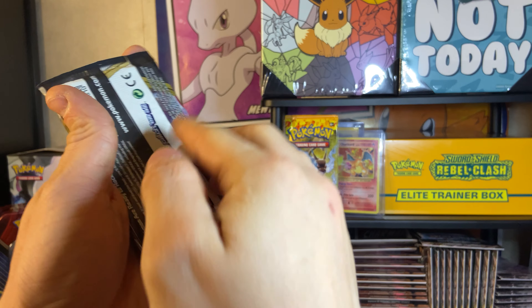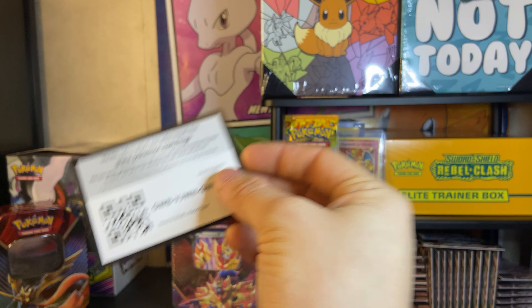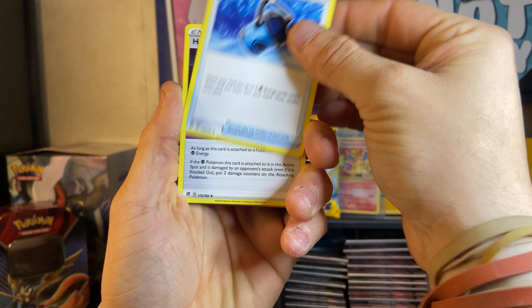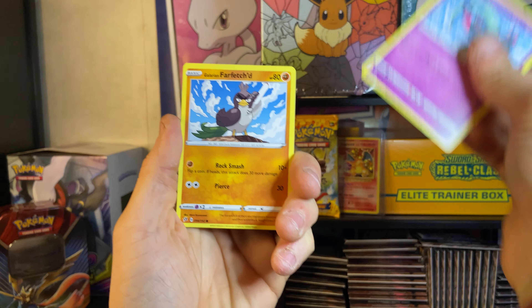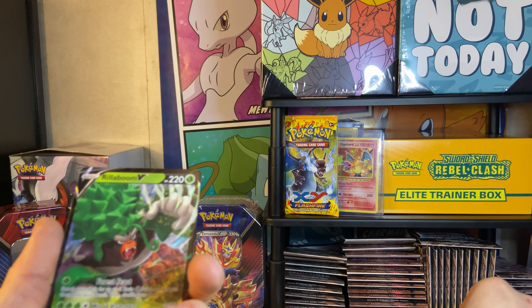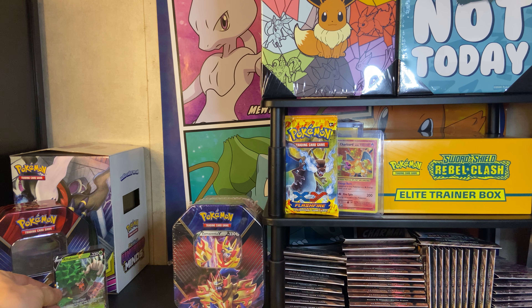Maybe this Rebel Clash Elite Trainer Box will give us some luck on these Rebel Clash packs. Let's pull some fire from them. My pack opens super weird. Got that code card, four from the back. Got an Energy, another Energy. And Galarian Farfetch'd. Hey, we got a Snorlax. And a Rillaboom! We got a hit out of it, so can't complain. Got that Rillaboom - we'll set it up right there.